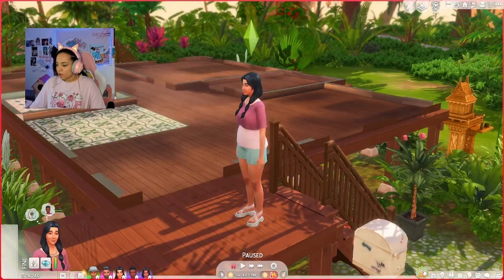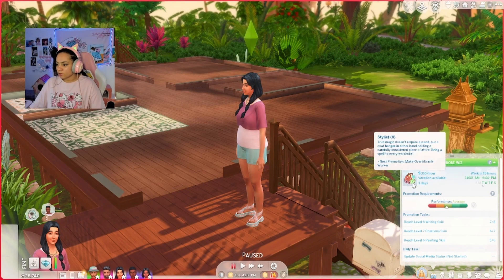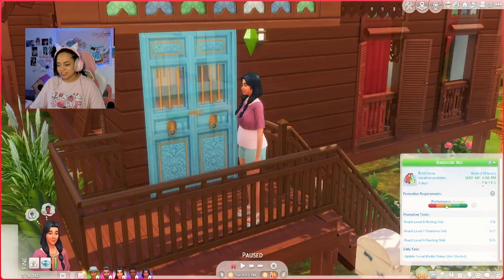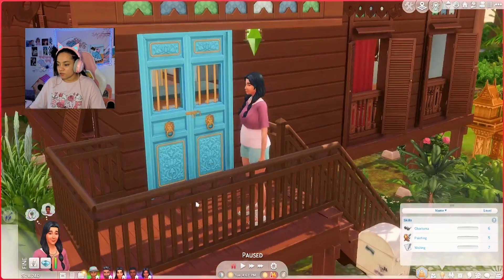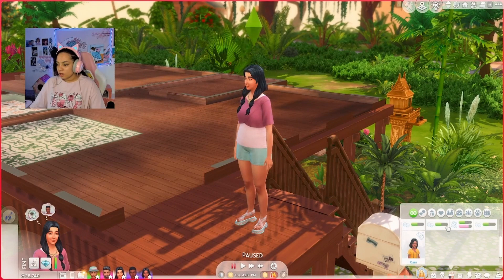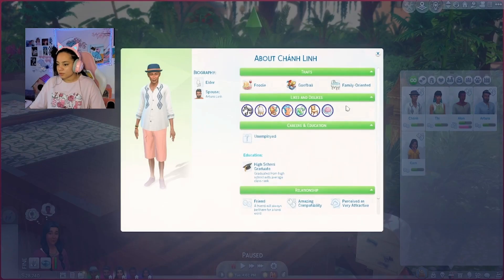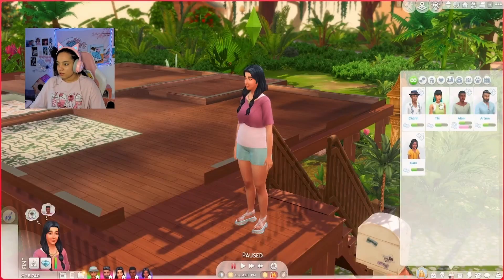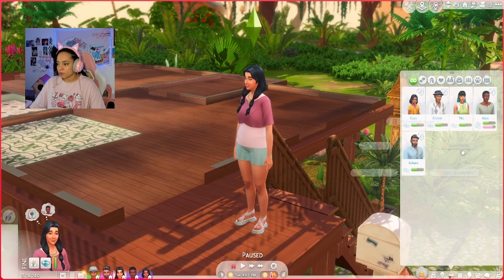Let's head on over to Lynn. What do we need to know about you? Neighborhood Confidant aspiration — you are a Wardrobe Whiz, so you're a stylist, level 8. Let's go! If you guys want fashion tips, go to this individual in town. Charisma 6, painting 5, and writing 7. Nothing secret, no hate — we're pretty chill here.